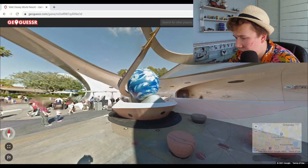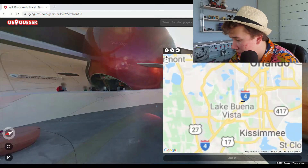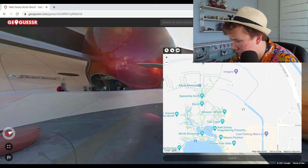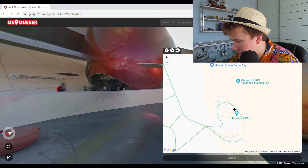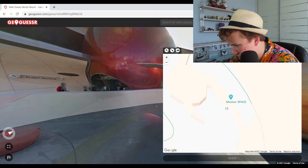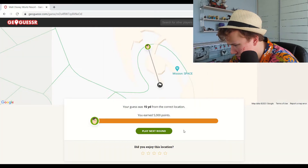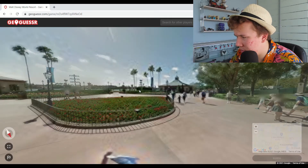Okay, Mission Space — which is Epcot, so down here somewhere. We're literally in the entrance of Mission Space, so we've got to work out exactly where. Five thousand points — that's what we're talking about!